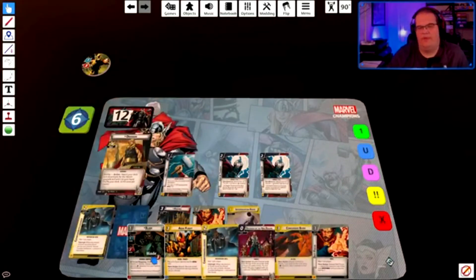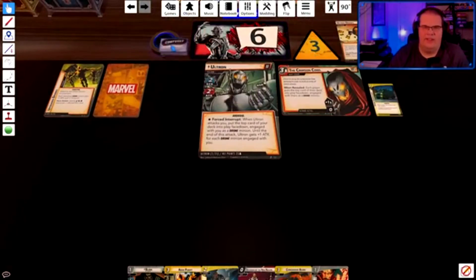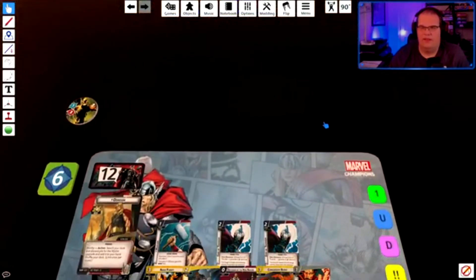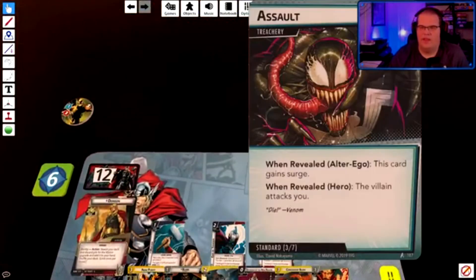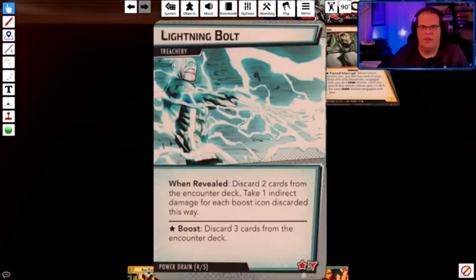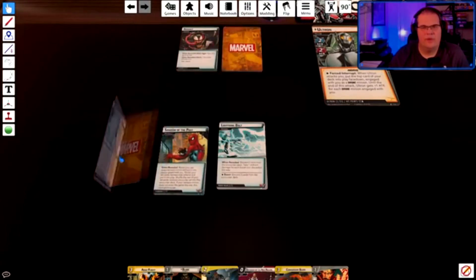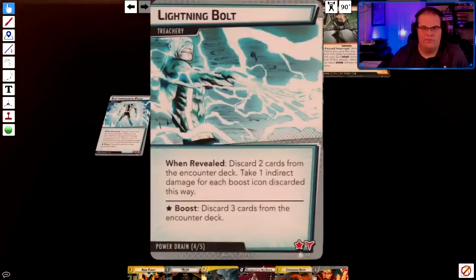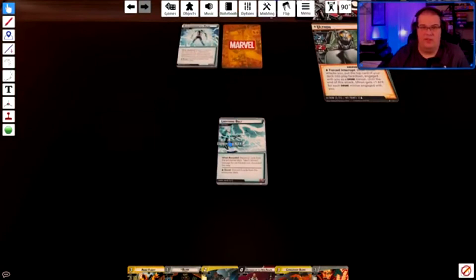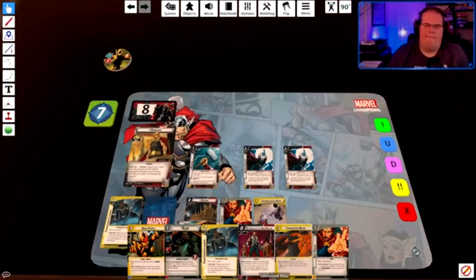I want to keep Blade because Blade might actually be a really useful card to help do damage. Ultron tries to scheme — can't. Encounter card — oh god, one card with Surge, then two more cards from the encounter deck. Two, three, four threat. At least he got rid of Shadows of the Past, so that's pretty good.